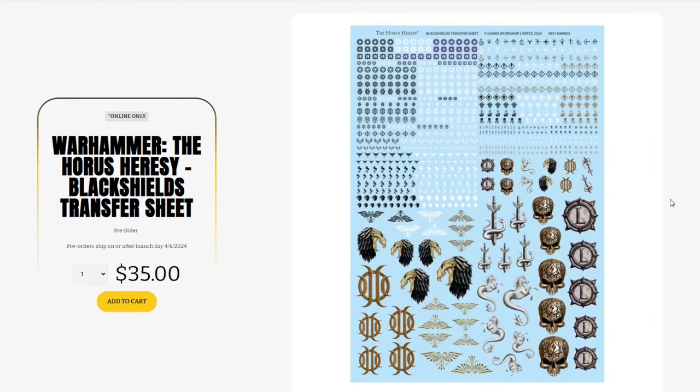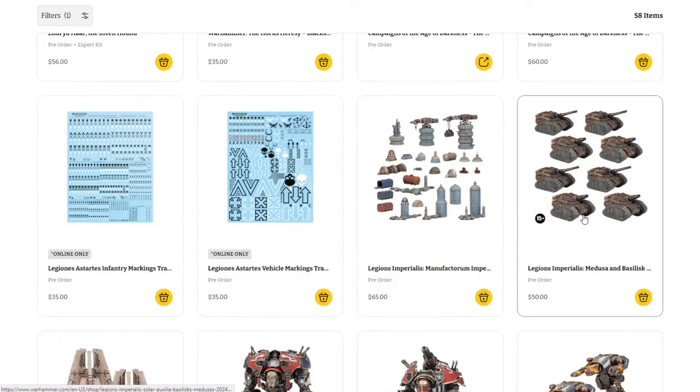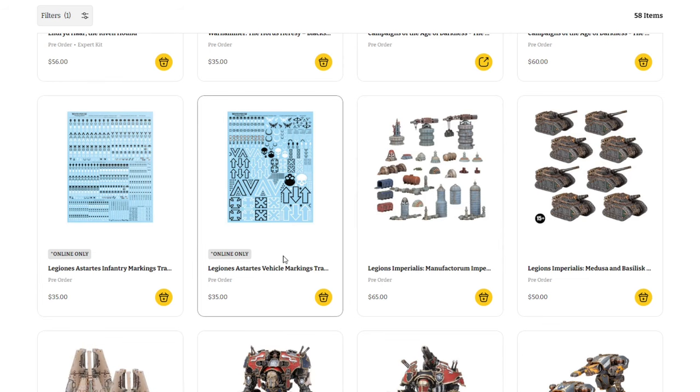We have the new Black Shields transfer sheet at $35, with some really cool and unique transfers, along with the Beta Decimal book. Scrolling down, we see a bunch of new stuff for Legion Imperialis — infantry and vehicle markings transfer sheets at $35 each.